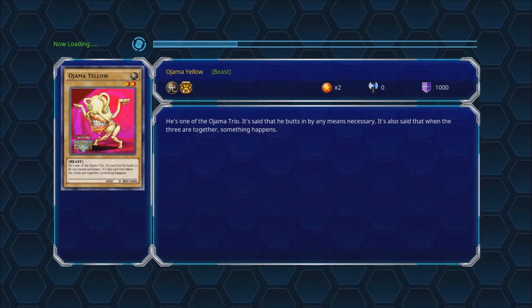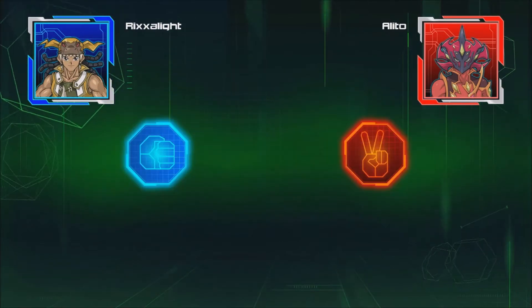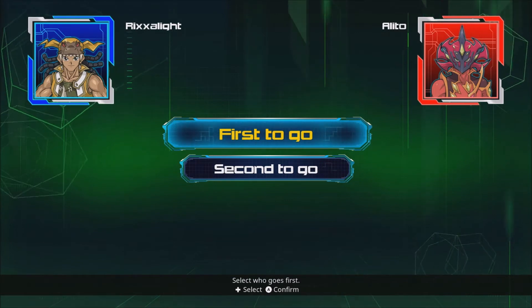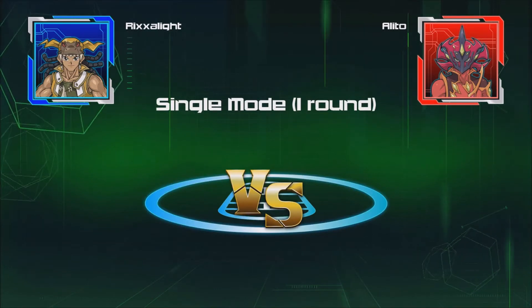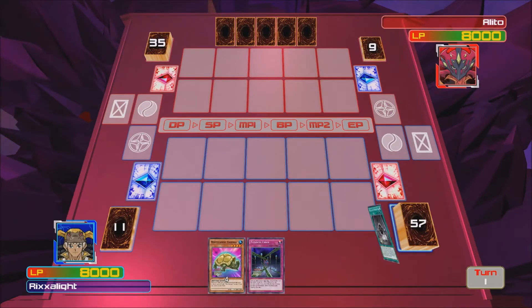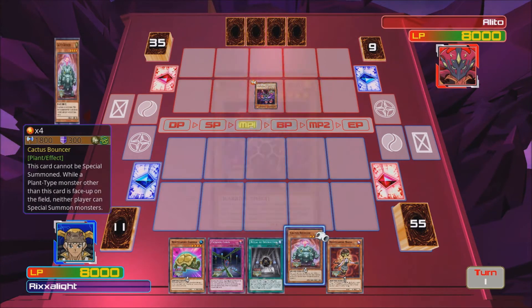We'll be using the first six booster packs from the 2010 list, and I'll be using my own cards from the game. There are three or four guaranteed cards to use. We always use Gusto — always. It gets used like the final episode of the season, whenever that comes. I think this is like the biggest deck I've had, I'm not going to lie.